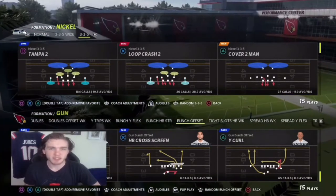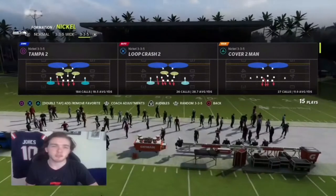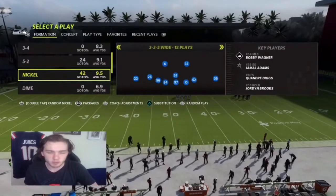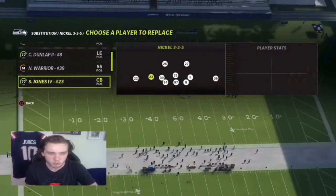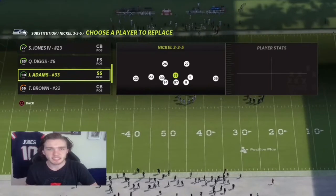All right, so on offense, we're in the Carolina Panthers playbook here — Bunch Offset, running Verts Halfback Under. And on defense, we're going to be in 3-3-5 Wide. We're in the 4-6 playbook, starting in 3-3-5 Normal, so we're subbing safeties in at linebacker here. We got Quandre Diggs and Ninth of the Warrior, and usering Jamal Adams. And we like doing this to get safeties at linebacker.